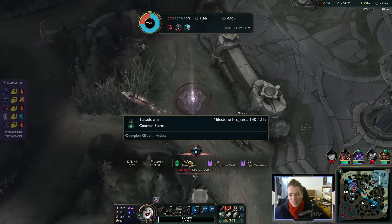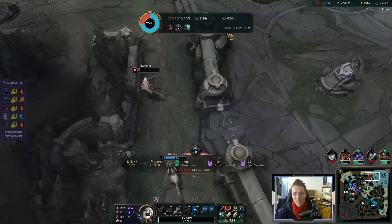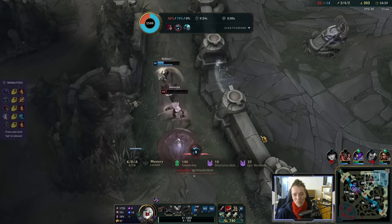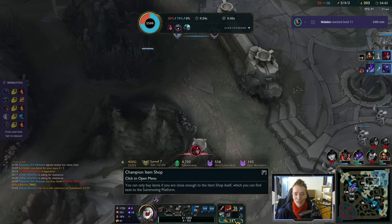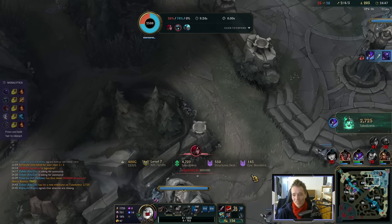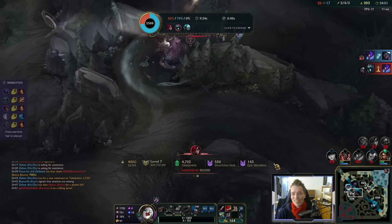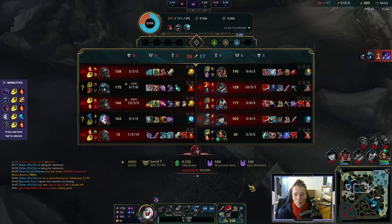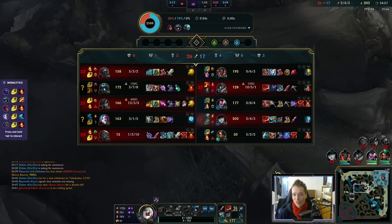Katarina has actually saved her life with that ult. That's frustrating — I thought I had her. But Zhonya's was just long enough so I couldn't trap her with headshots. She got trapped, sure, but when I'm dead I can't auto-attack — and that's quite the problem. But we finally shut her down, which is also very valuable.